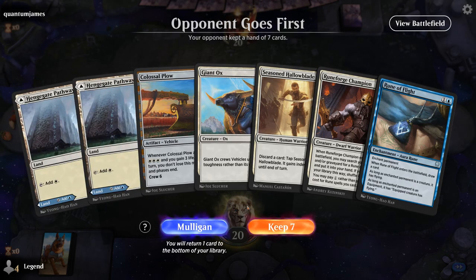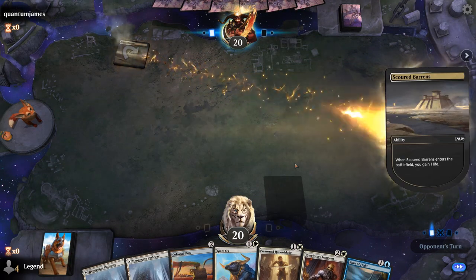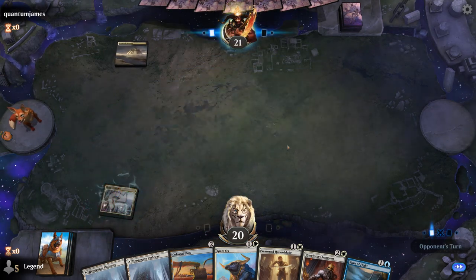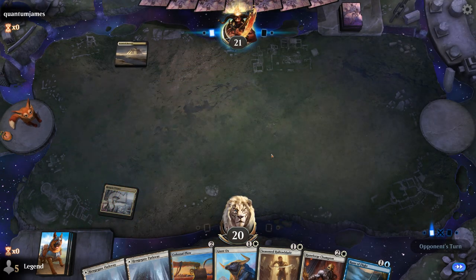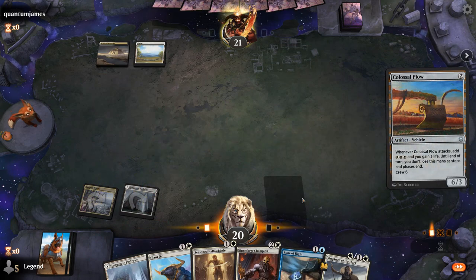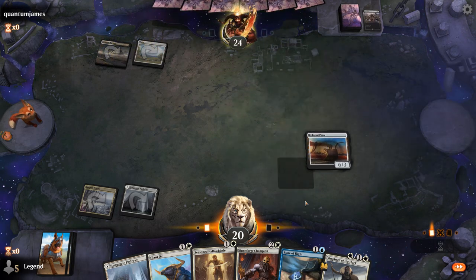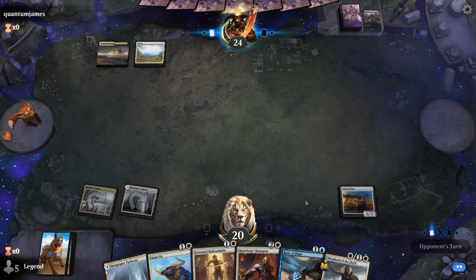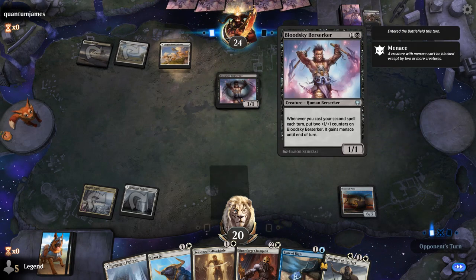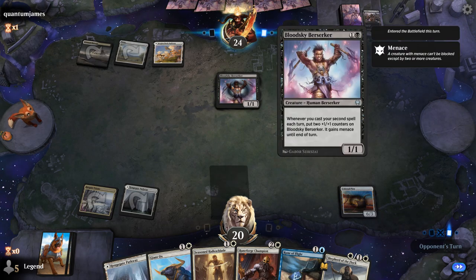Game 8 — we're on the draw with the dream hand: turn 2 Plow, turn 3 crew it with Ox, and even ways to spend our three white mana with Runeforge Champion and Rune of Flight to give the Plow some wings. Facing Scarred Barrens, maybe a Black-White lifegain deck. Time for Plow — hopefully opponent taps out so we get to connect with Colossal Plow. Opponent revitalizes for 3 life and draws a card. A Bloodsky Berserker follows.